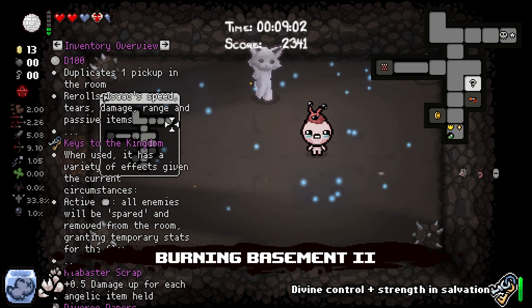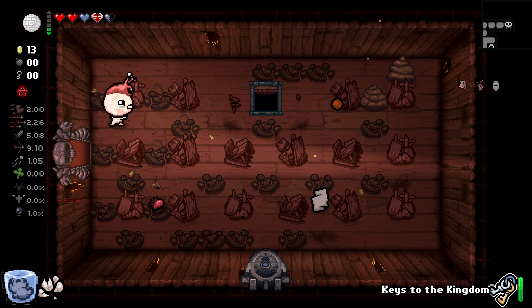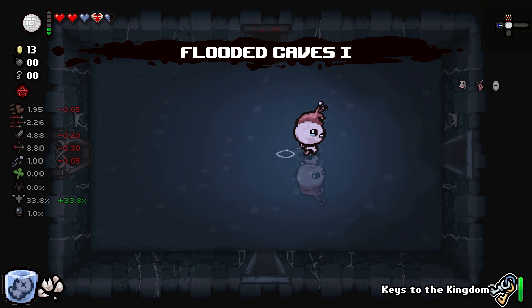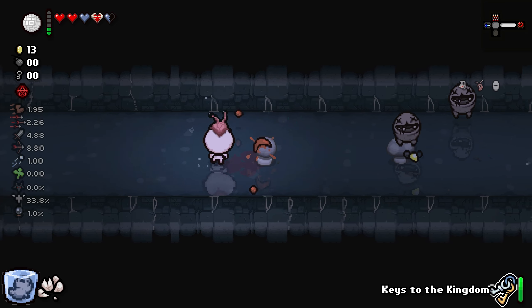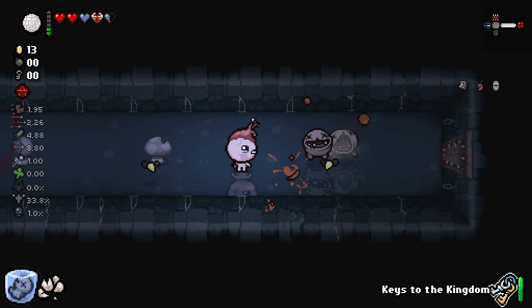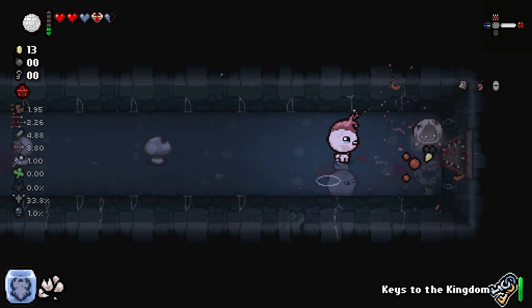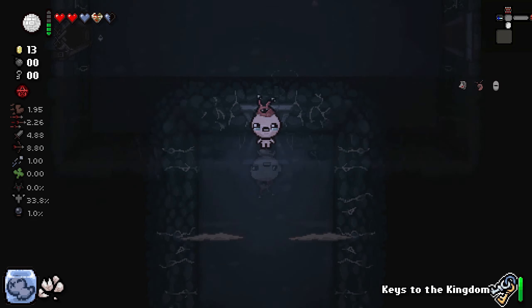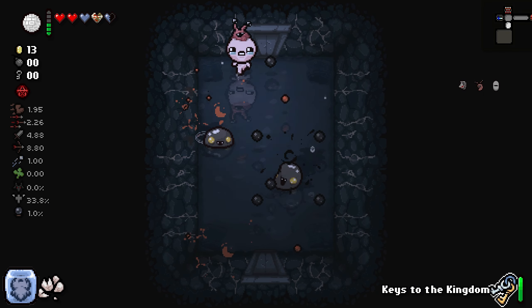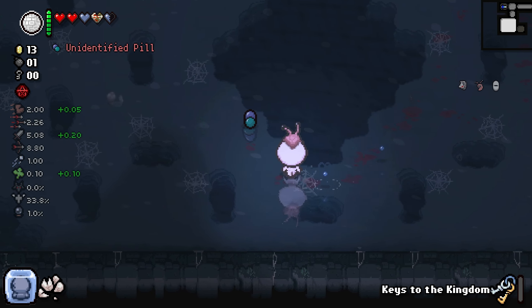I guess that's kind of good. I don't want that trinket because it's actually kind of bad for us. Now we can't just rapture bosses — we have to actually use Keys of the Kingdom in an angel room. What it does in an angel room is it spawns a key piece. Unless you have both key pieces, in which case it spawns an angel item. So we're going to need a couple of angel deals before this trinket starts paying out.